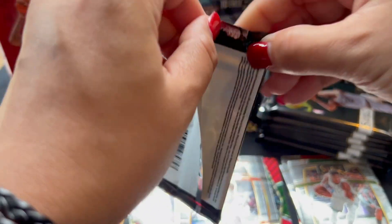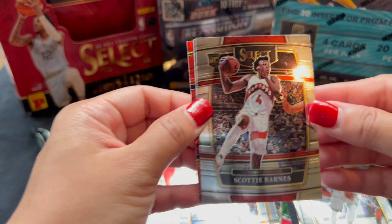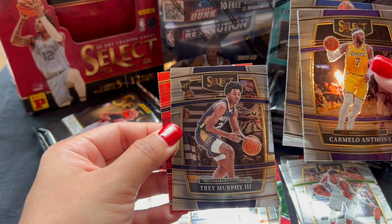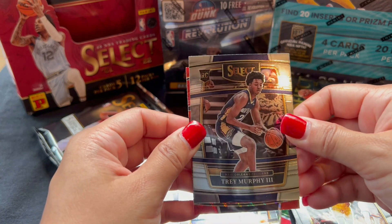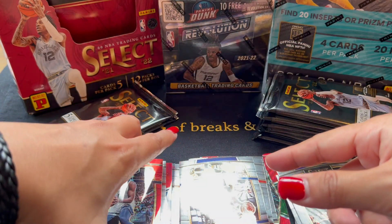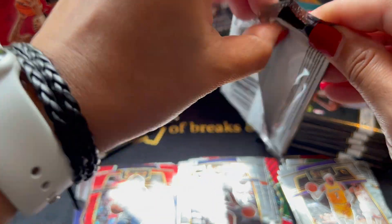Fourth pack. Scotty Barnes — but just the base. Mellow, Randall, Trey Murphy. And our Red Wave — it's a Concourse. Ant-Man! Nice vets. So we didn't get a Gold Wave yet, just Red. So we have two Premier and one Concourse.